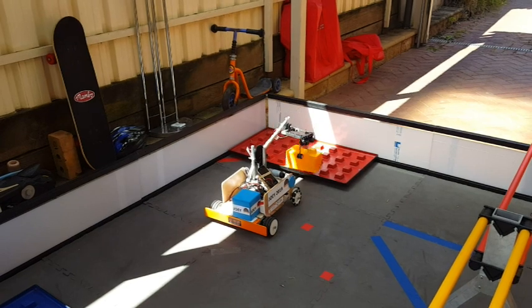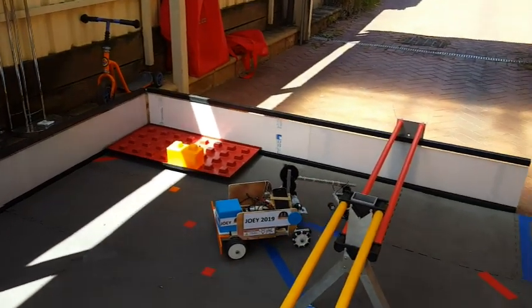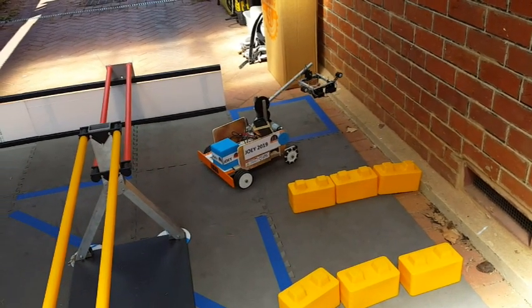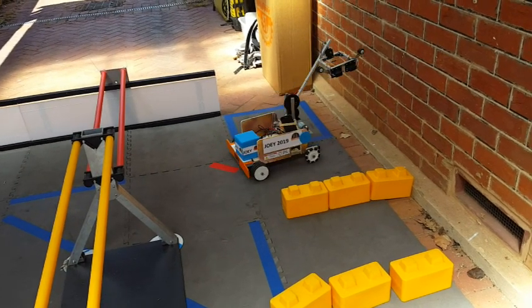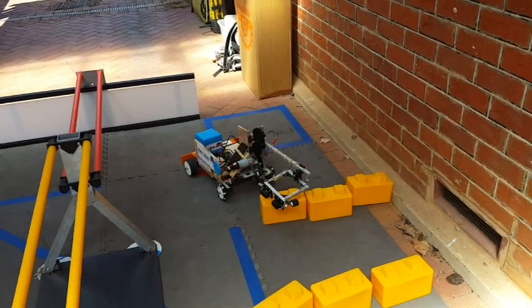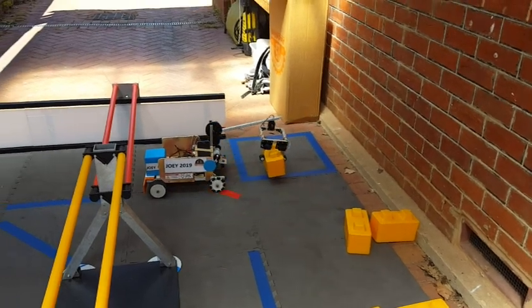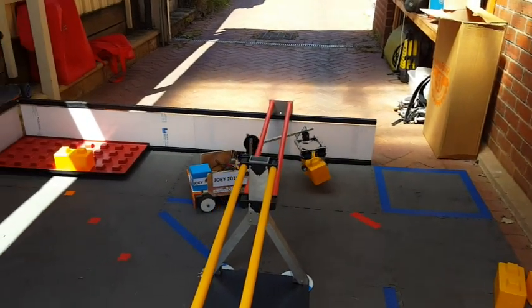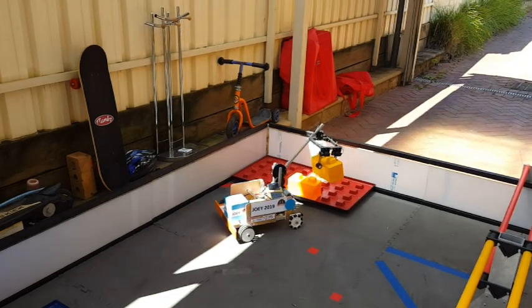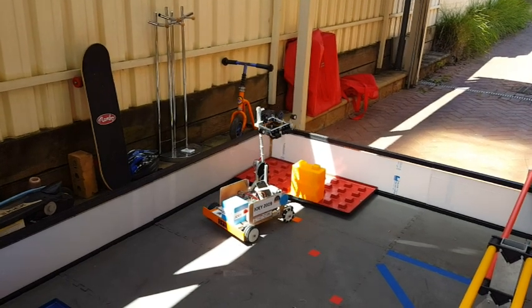The robot is now going to push the foundation into the building zone, because at the end game when a robot moves the foundation, a score of 15 points is available. But the foundation must be moved from the building site. The capping stone — placed in the last 30 seconds of gameplay —